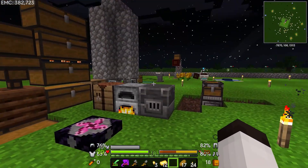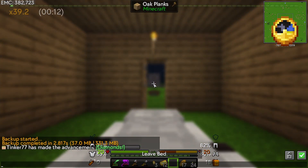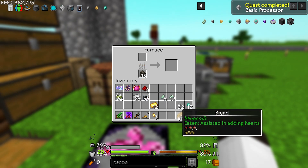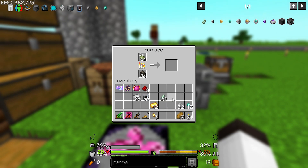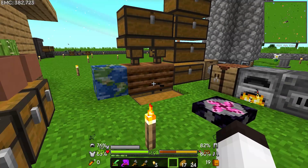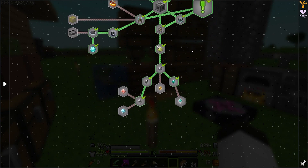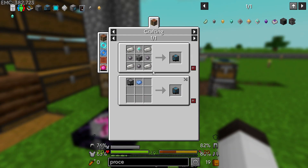I wish I had more furnaces, but I can speed that up by just sleeping. All of that is done and we have those processors. Let's cook up the gold — we just need eight more so that won't take long. Looking at the quests, we can now make destruction cores and construction cores, raw processors and so on. We're slowly getting to where we want to go.